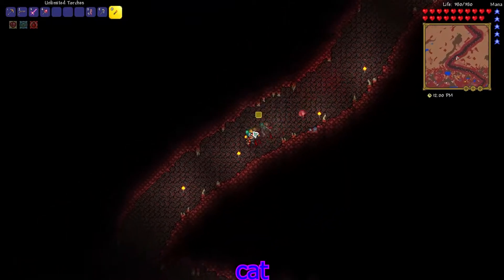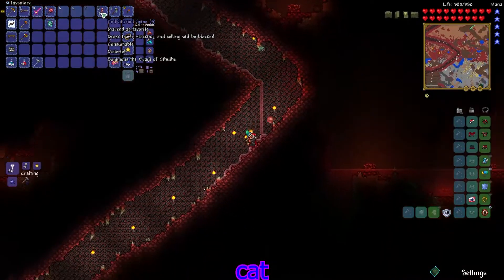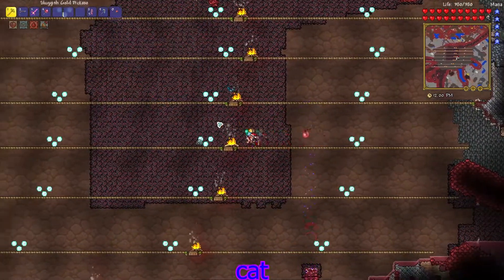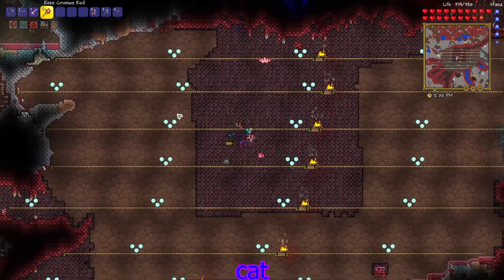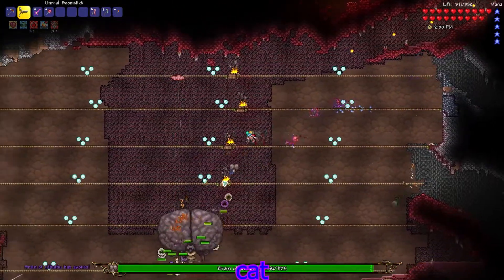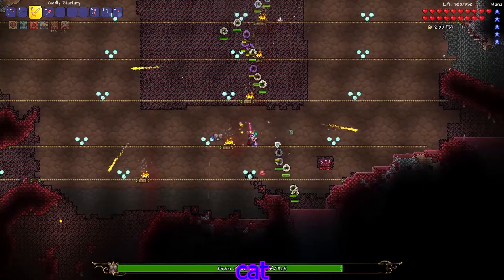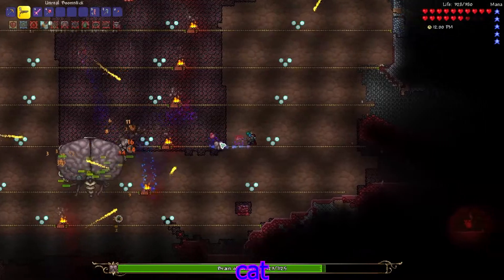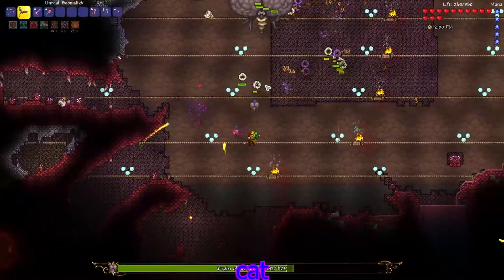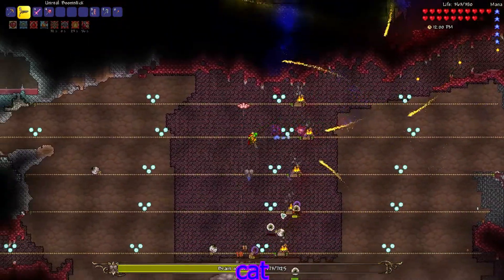We're gonna go down — I smashed a couple of these things but you can craft them pretty easily, so I just crafted a couple. Let's equip this back, zoom out, get this ready, and let's go. I forgot to get buffs, hoping that'll be okay. I'm not sure what weapons to use for this fight or what class, so I'm kind of just messing around. The Boomstick seems to be doing pretty well so far.